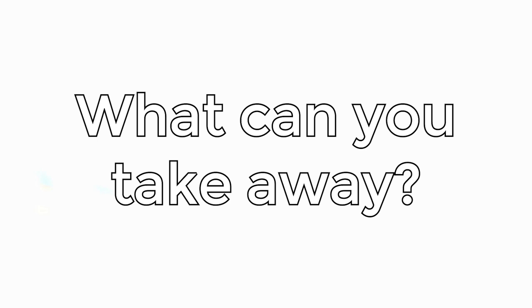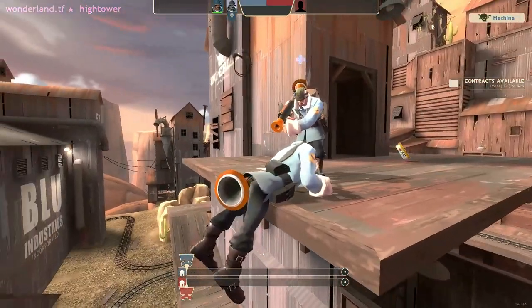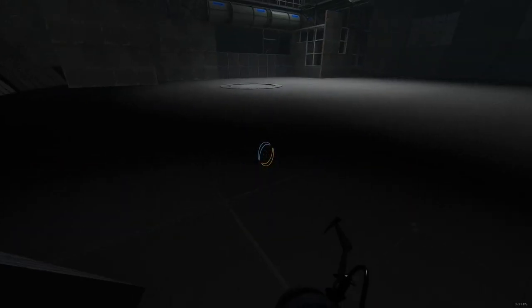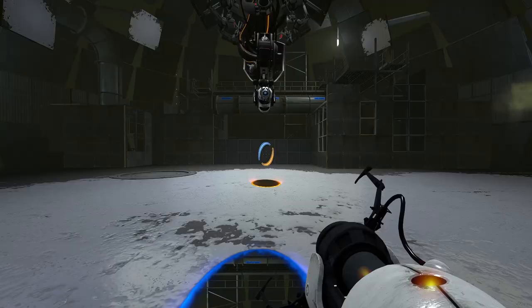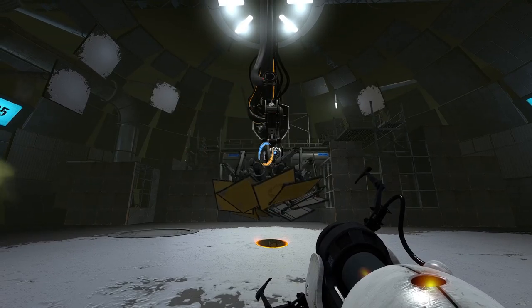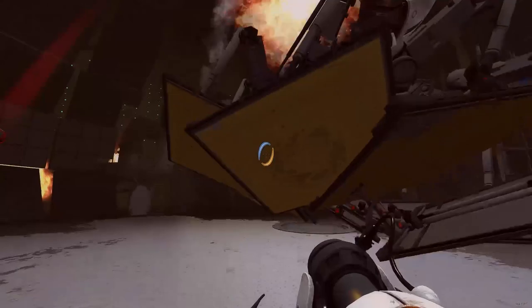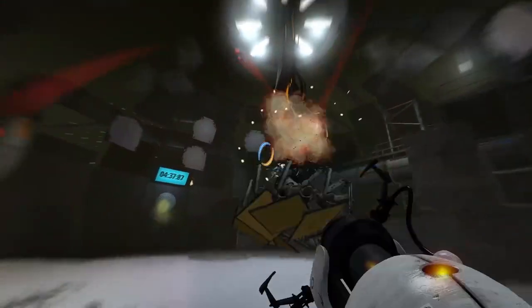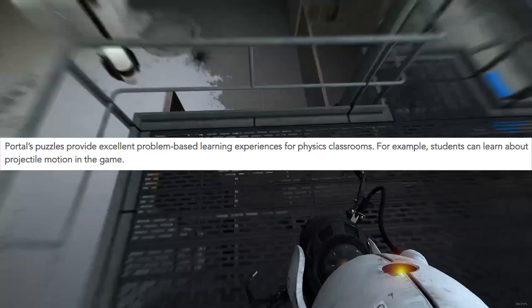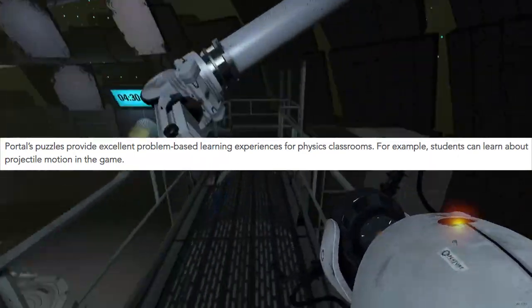That's only a select few examples of physics in the game. What can you take away? For one, it's a video game — it doesn't need to accurately portray every single standard; at the end of the game you fight a robot surrounded by spikes. But even though it's a game, there are pretty good examples and ways to explain physics visually rather than just taking notes. According to ITS.org, Portal's puzzles provide excellent problem-based learning experiences for physics classrooms. Thank you.